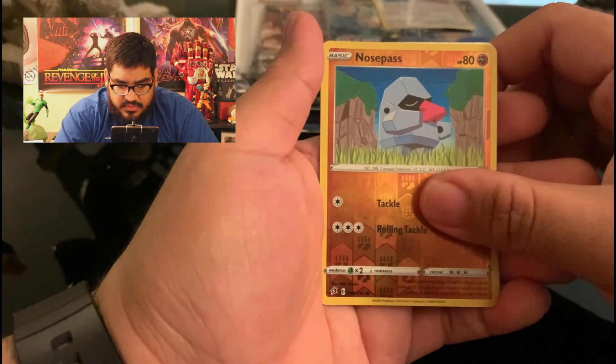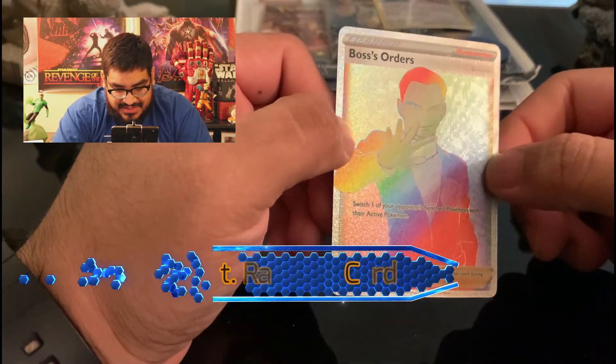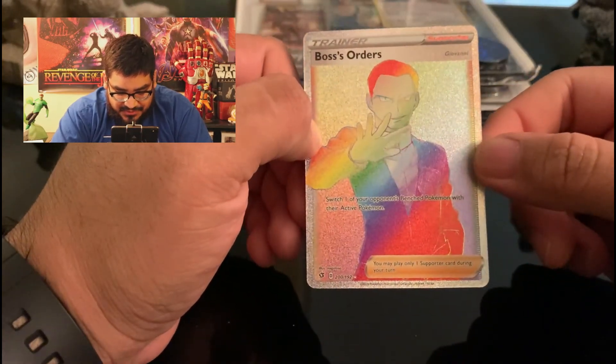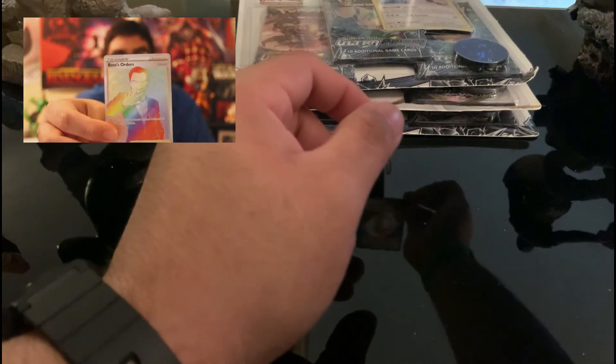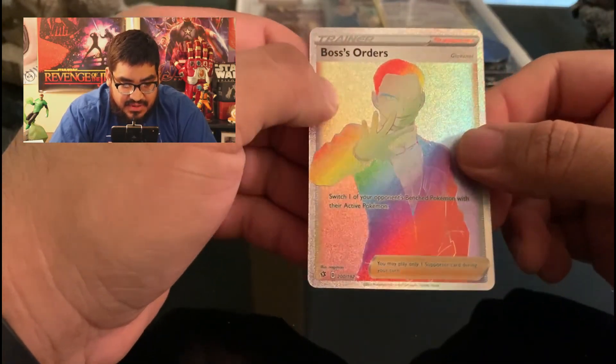Oh! Rainbow Boss's Orders! Wow! This is my first rainbow card, guys. Oh holy — that's awesome! It says: switch one of your opponent's bench Pokemon with their active Pokemon. You may play only one supporter card. This is my first rainbow card — look at that. I'm gonna have to see how much that is. Oh, that's exciting. There's like texture to this. That's a really good pull, guys.